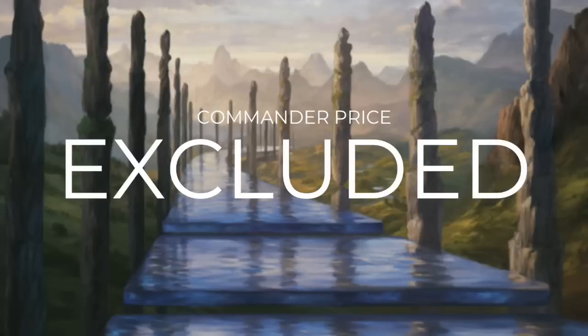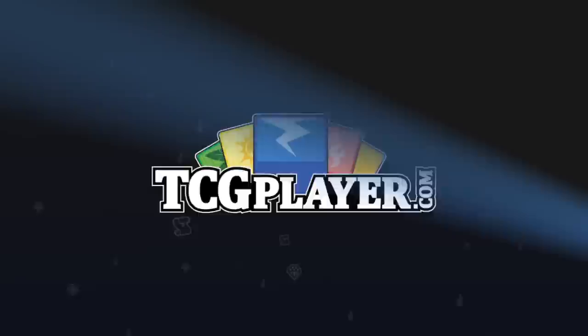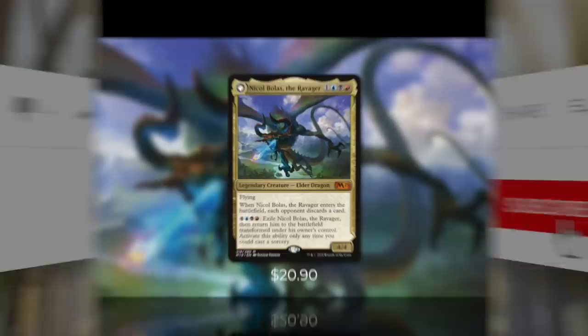This episode is going to be a special one where we exclude the price of the commander. With a $25 budget, it's pretty much impossible to build with some commanders without doing so. Also, there are times when you can just open a commander in a pack or trade for them. So for those of you who have been asking for it, here's another price excluded commander episode. Our budget is still going to be $25 for 99 cards since we aren't counting the commander in that cost.